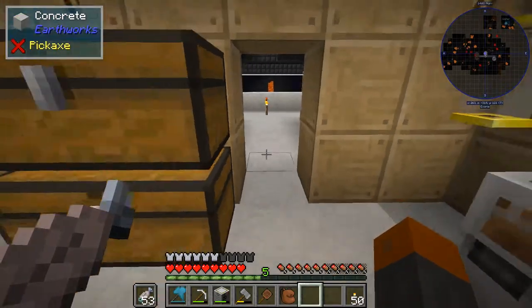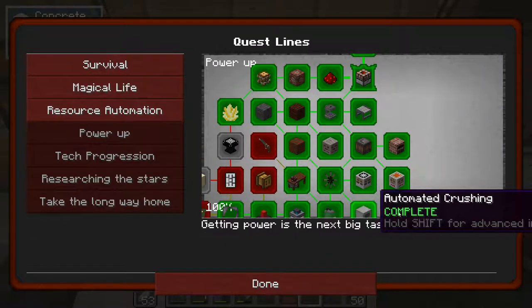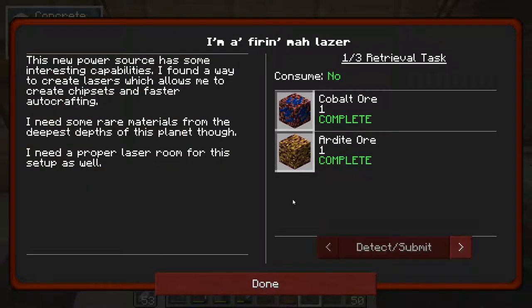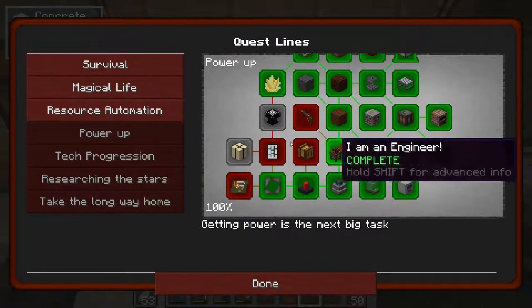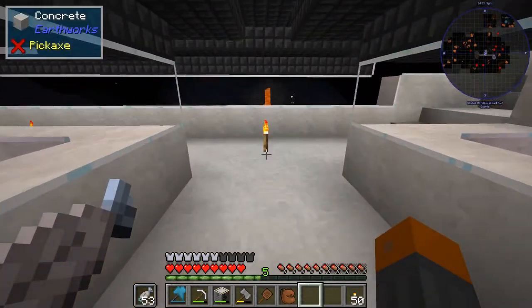We're going to jump into what we're doing today, which is kind of just general progression. We're going to be doing a lot of forestry machines, but I would like to hopefully unlock the next tab — the tech progression tab. I think you get it from this guy right here, 'New Art of Crafting.' That's what we're aiming for today. Let's jump right into it.